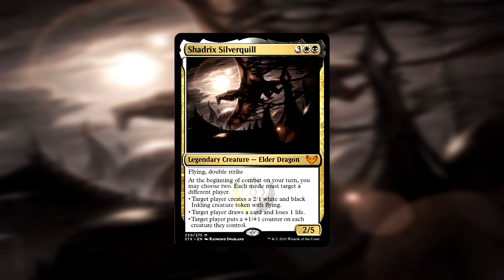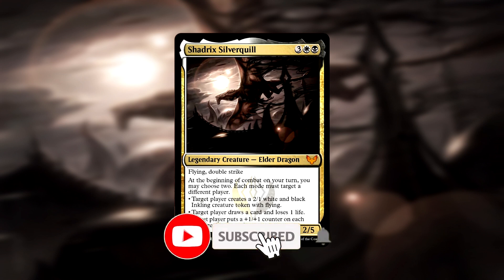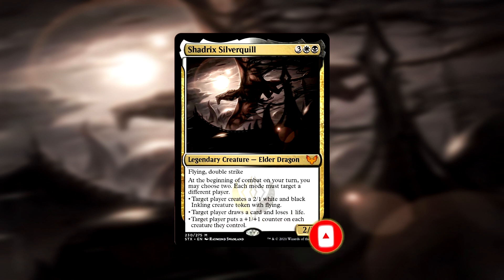Shadrick's Silverquill is a 2/5 elder dragon with flying and double strike. Shadrick's has an ability that triggers at the beginning of your combat phase, which allows you to choose two of the following: target player creates a 2/1 white and black inkling creature token with flying; target player draws a card and loses one life; and target player puts a plus one plus one counter on each creature they control. Each mode must target a different player.